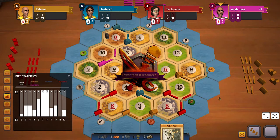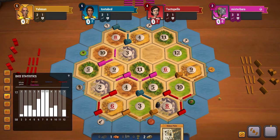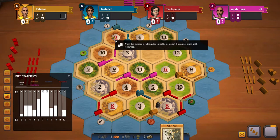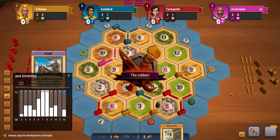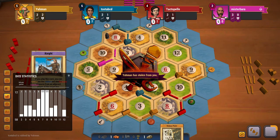A 7 rolls — hopefully the bot blocks both red and yellow. The bot does that, which is good. But I think yellow might immediately play the knight and block my 8 again — and yeah, yellow does block the 8 again.